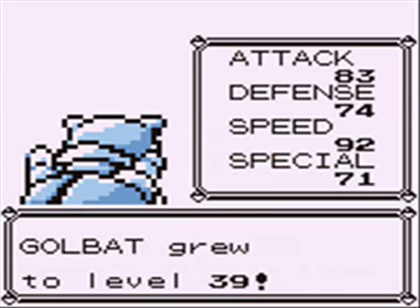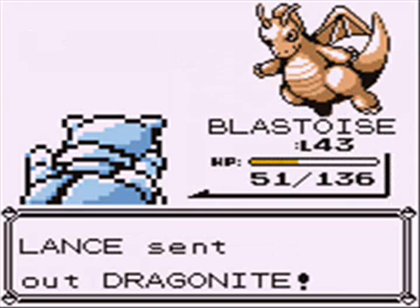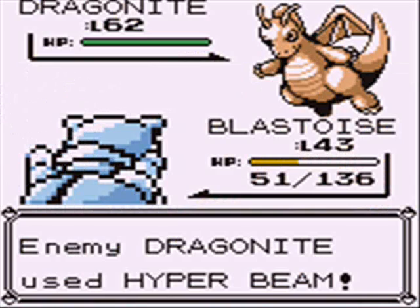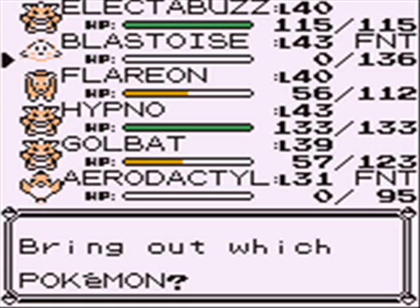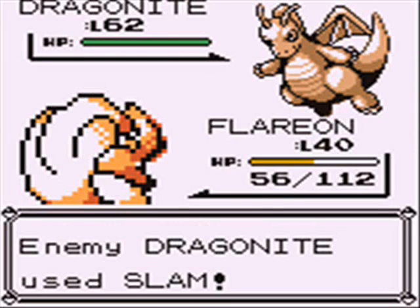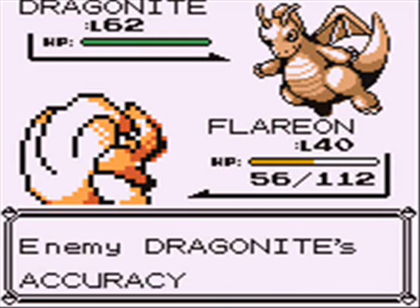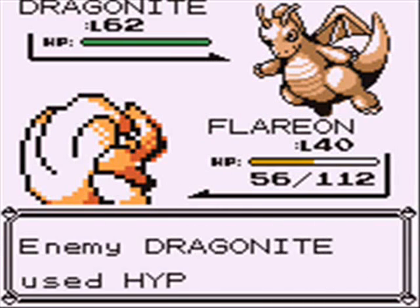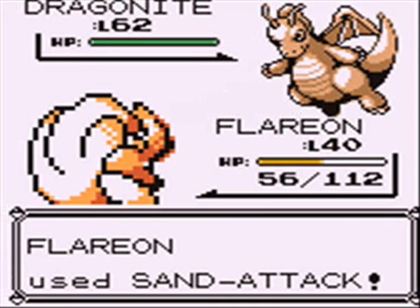Golbat hit level 39 - good lord, my Pokemon are so weak for this point. But that takes us to, without a doubt, his strongest Pokemon, which is Dragonite. As you may have guessed, this is the final form of Dratini and the evolved form of Dragonair. It's really fast, it has high defense, high HP, high special, and really high physical attack power. His Dragonite knows Hyper Beam, which is a pain to deal with. It knows Barrier, Agility, and Slam - Slam being the weaker link in its moveset because of its low accuracy.